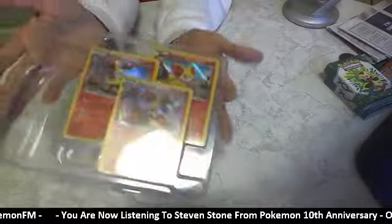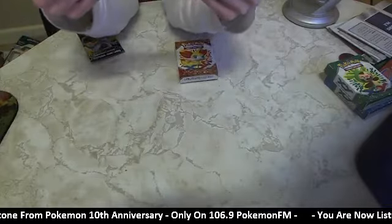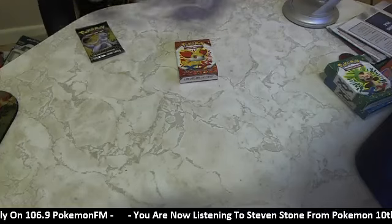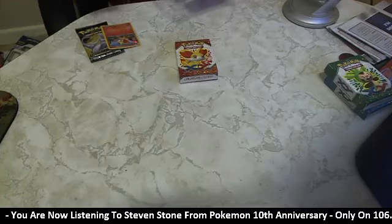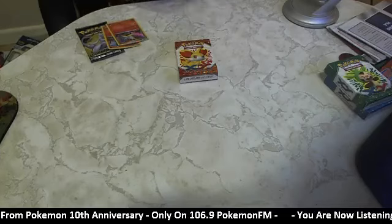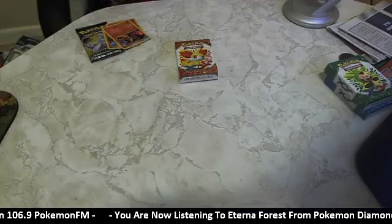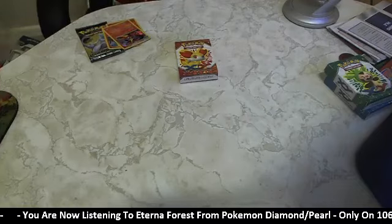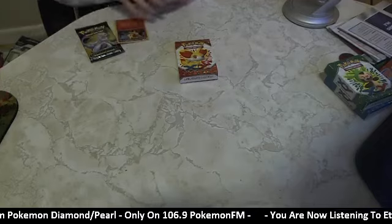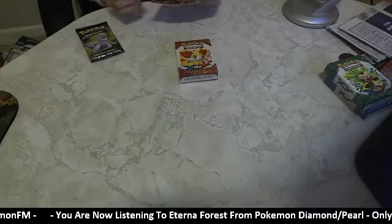Here are our three foils: Fennekin, Braixen, and Delphox. Delphox had a really good card in the X and Y expansion, XY1 - hell of a good card, I love it. I actually used that card myself. If I was going to enter a trading card competition up in the capital city for Western Australia - which I won't be doing thanks to work and Omega Ruby Alpha Sapphire coming out - a Delphox deck or a Greninja deck may have been the way to go.